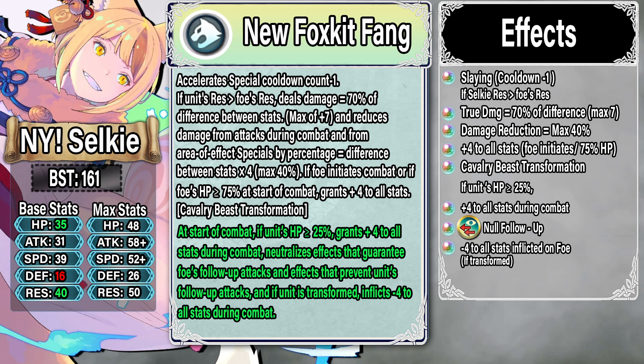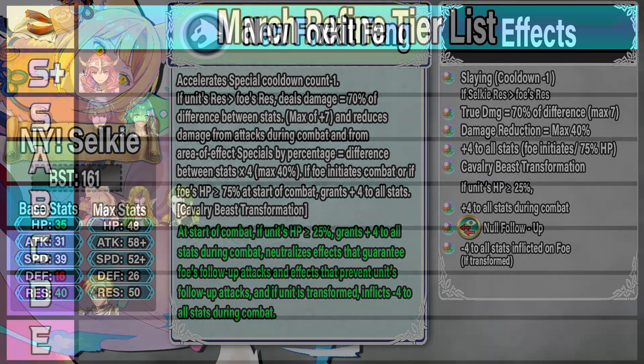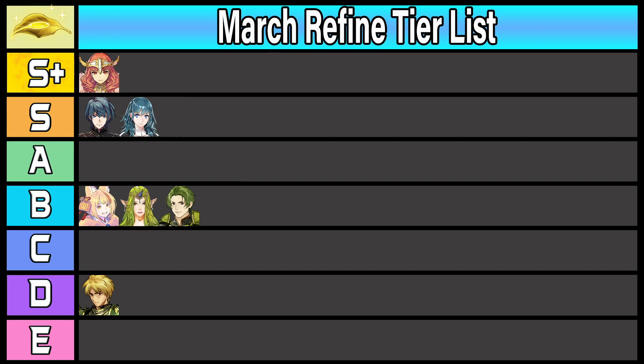Now for the March refine tier list. At the very top is Legendary Celica at S-plus rank — not quite as high as units like Yu or Legendary Eliwood, but very powerful. She has both a refine and a remix powering her up and she's essentially a green Brave Lysithia, which is really strong. In S rank we have the two Byleths. The reason they're in S and not S-plus is that their base weapon was already really, really powerful — the refine itself is good but not stupidly broken. You get two very good effects but nothing completely game-breaking like true damage based off speed or flat damage reduction based off speed.